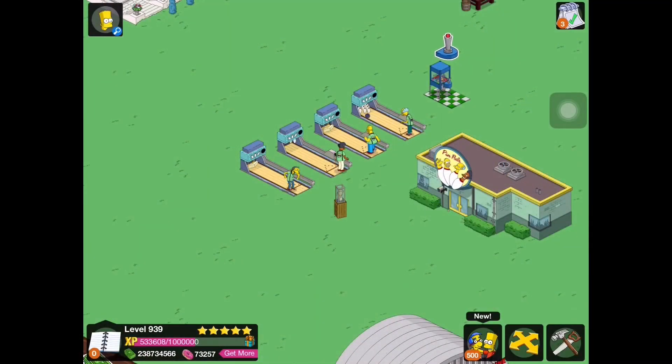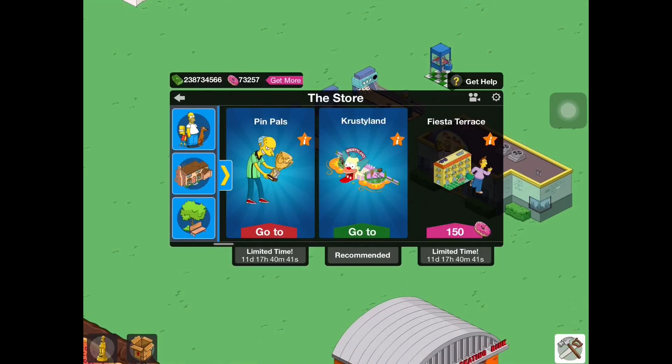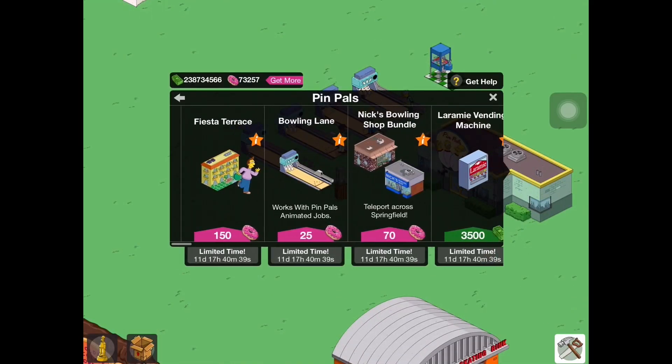Hey guys, what's up — it's Nuclear Videos HD and I'm here with the latest update for The Simpsons: Tapped Out. Today we are here in part 3 of the brand new Pin Pals mini event, where we are going to go through the content available over in the store. I believe there's only two buildings to go over, so not too much stuff.